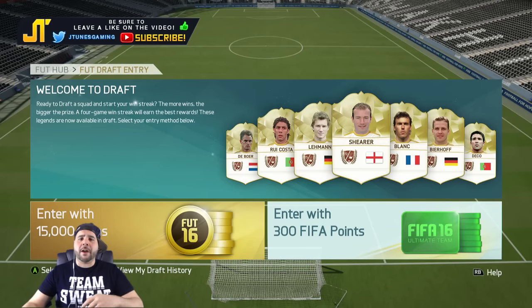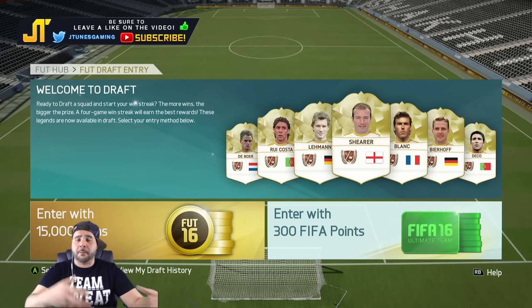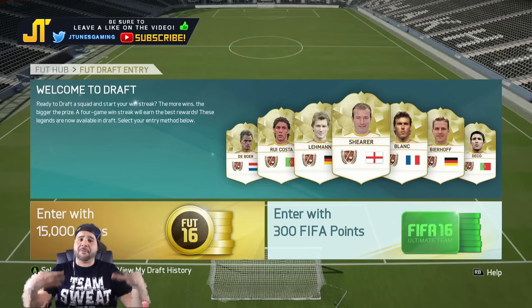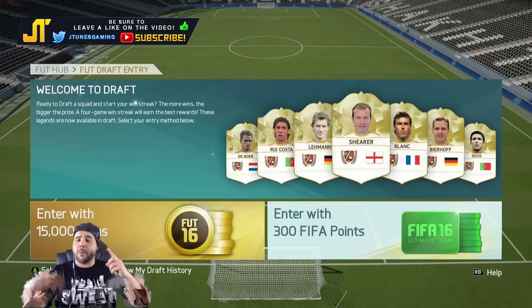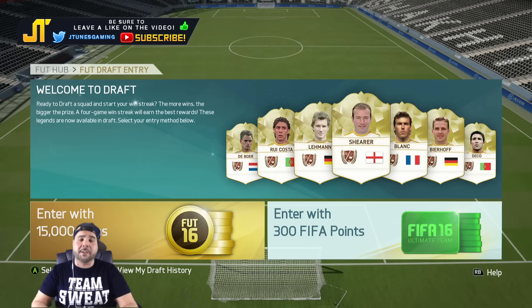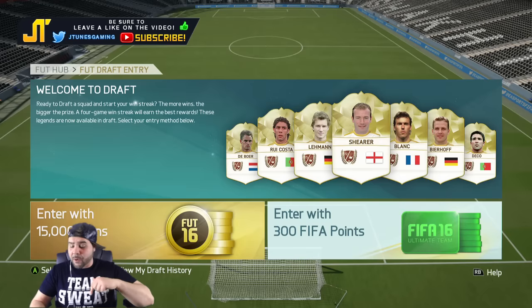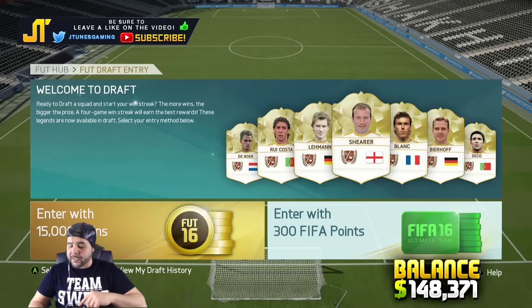What up YouTube, I'm your boy JTunes and welcome back to another Road to Neymar guys. This is the series where we see how many drafts it will take to get enough coins to buy Neymar. After selling everything we got in the last episode, we ended up making 16,251 coins. Added to our balance, we're sitting at 148,371 coins.